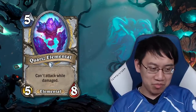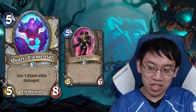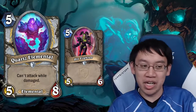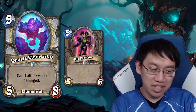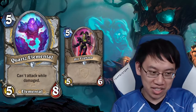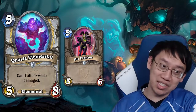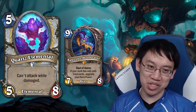Quartz Elemental: 5 mana 5-8, can't attack while damaged. Pit Fighter was not strong enough, but put enough stats on a minion and it'll start to see play. There's not that big a downside — if they're dealing damage to it, that requires a resource. If they use a hero power to damage it, you use your hero power back and you're even with a 5-mana 5-8. The stat line is really strong and you don't need other cards to activate it. Might be a contender for Spiteful Summoner decks or an Odd Priest deck where healing 4 with the hero power easily activates it.